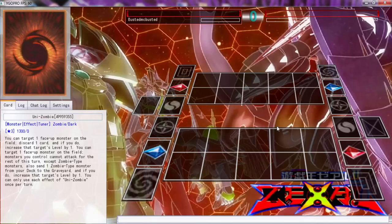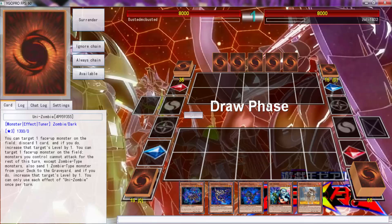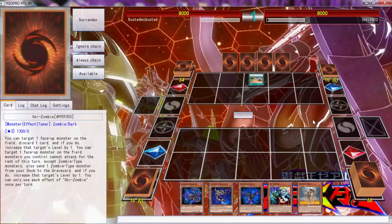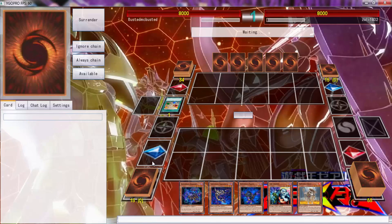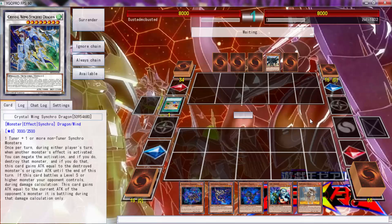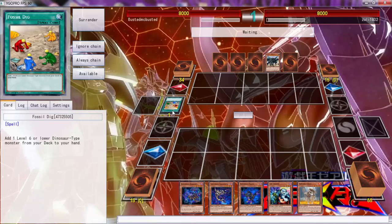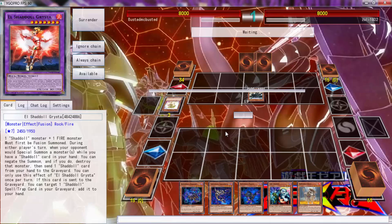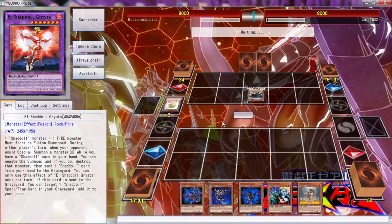Alright, here we go with another duel against Zulil 1802. We've opened up an all-monster hand which is going to be a rough time. He's going to hit us with a Lithosagym — yep, they always have it. He got two Earths — the one he just searched and Babysaurus. He's probably going to get rid of all three Shadal Fusion targets. I think that's what he's going to do — get rid of all the Shadal Fusions.